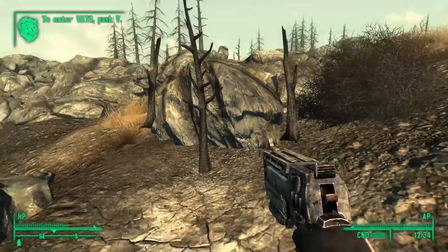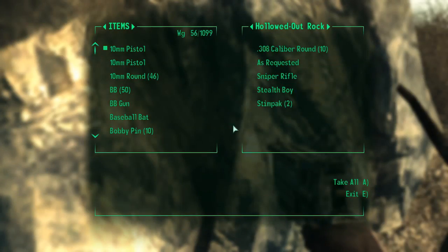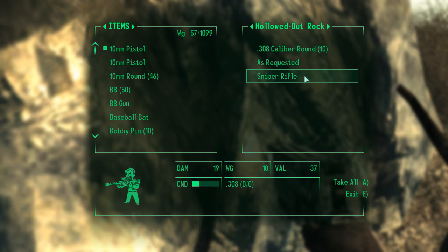Inside that rock — and yes, it's hollowed out — is a sniper rifle among other things. The sniper rifle is one of the best weapons in the game and you can get it almost straight out of the vault. I highly recommend doing this if you're new to Fallout 3 or starting a new playthrough.